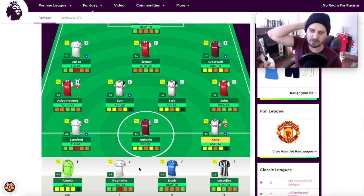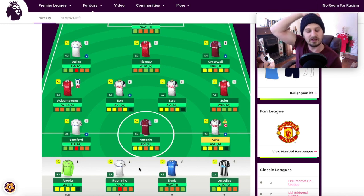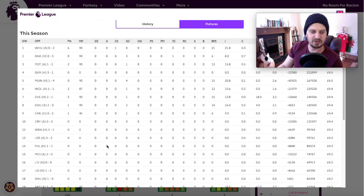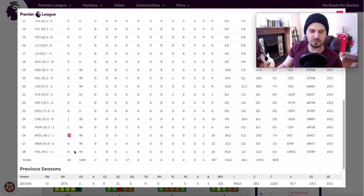Dunk is on the bench for Brighton's chance of a clean sheet - he takes free kicks and is a good presence in the box. Lascelles' form has been excellent for Newcastle. Newcastle aren't the best team but look at his recent numbers: he scored two goals in the last three games, with a 10-pointer, six-pointer, and eight-pointer. There could be an argument to play Lascelles over Tieni in this free hit team.